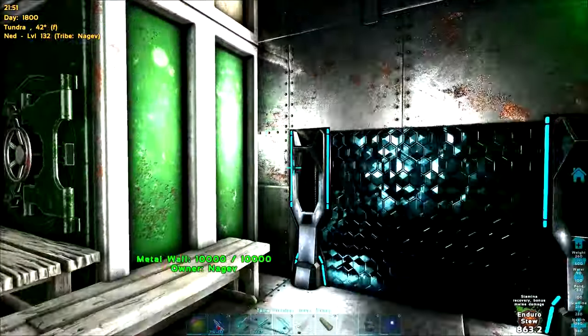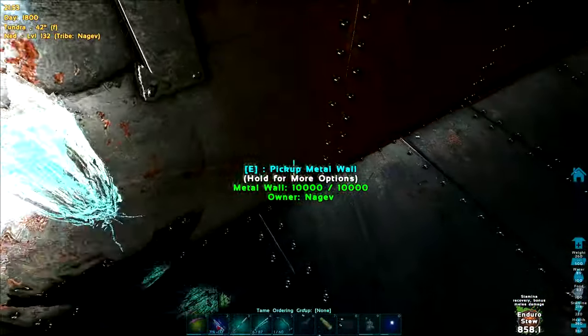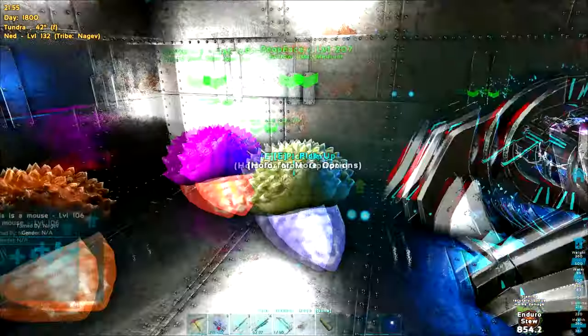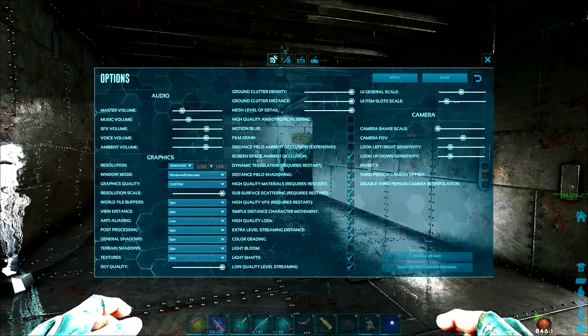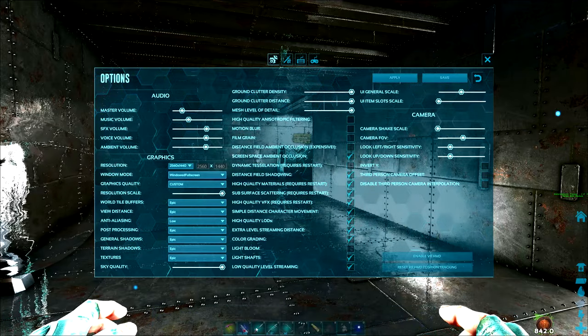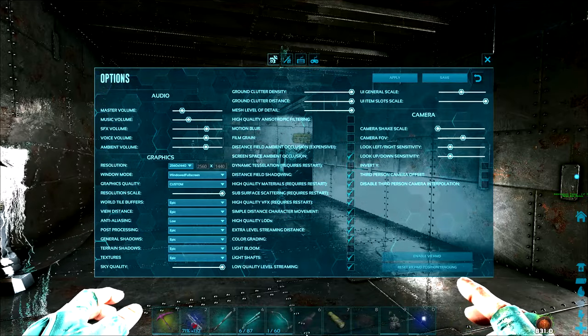It also changes the size of the font when you're looking at structures and even tames as well. The next part of this is the UI item slot scale, and it doesn't change a whole lot — all it does is change the size of the item slots down here, which is where you obviously put your tools, weapons, and other things like that.